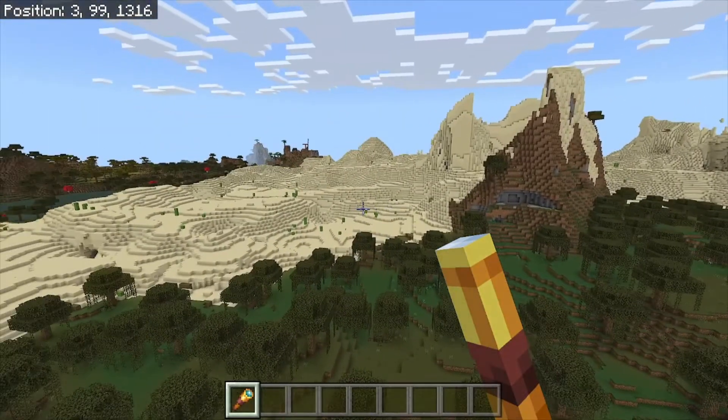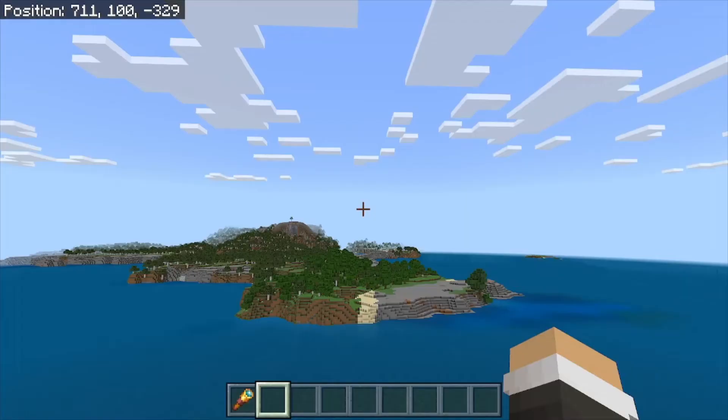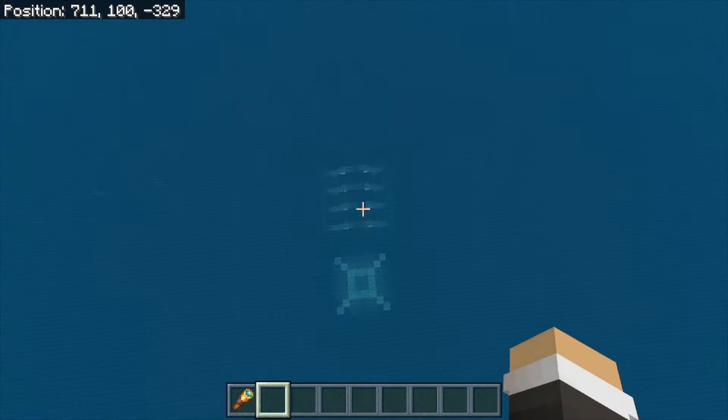Now let me show you some pillager outposts, then we're going to move on to some spawners and a geode that are right here near Spawn. But real quick, I wanted to go ahead and give you the coordinates to the Ocean Monument. The coordinates to this one are 711 on the x-axis and negative 329 on the z-axis.